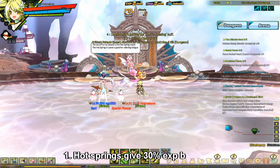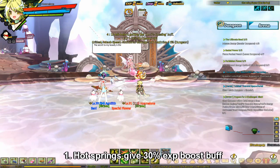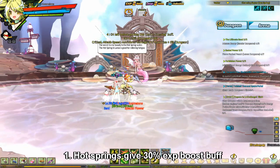The first thing you should know is that there are two hot springs in Elsword. The first one is in Reuben, and the second one is in Landlocks. You can access the Reuben one after you reach level 10, and you can access the Landlocks one after you reach level 70.